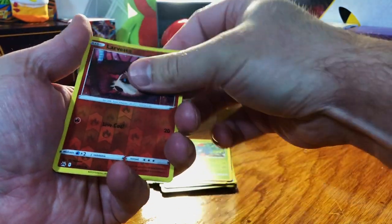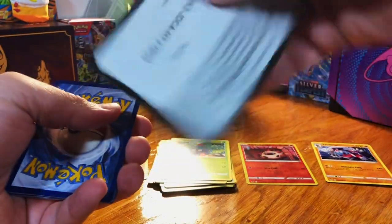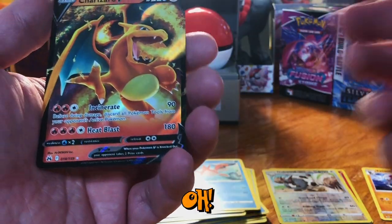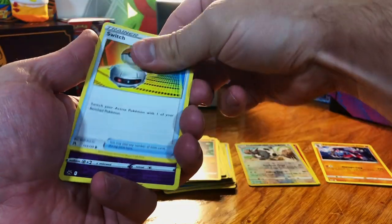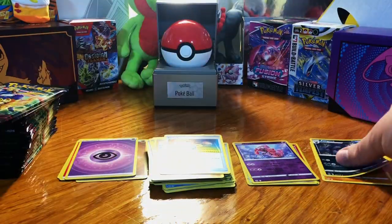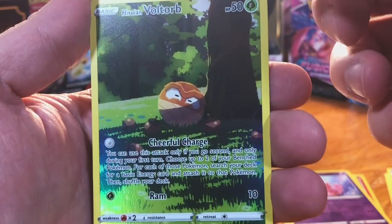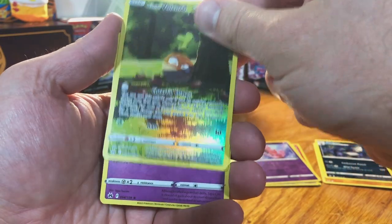Okay, Larvesta and nothing. Nice, we got Charizard V! Tapu Lele is nothing. Oh nice — Alolan Voltorb Galarian Gallery card, nice.